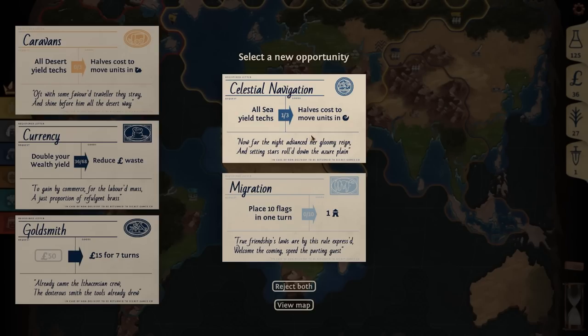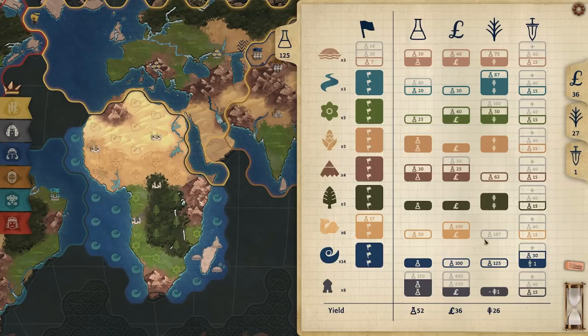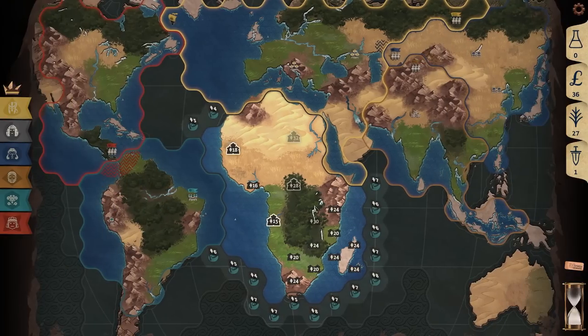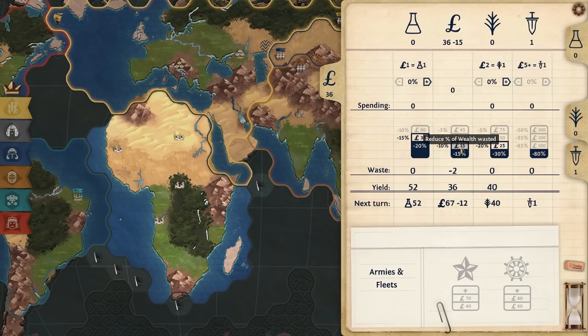Honestly that's better than desert because this is a very naval map. Let's take plus one food from sea. So now we go from 26 food per turn to 40 food per turn — we're getting close to doubling our food economy, especially because now we're going to start expanding into ocean. So we're hitting our stride. Let's hold on to our cash and start reducing our waste.